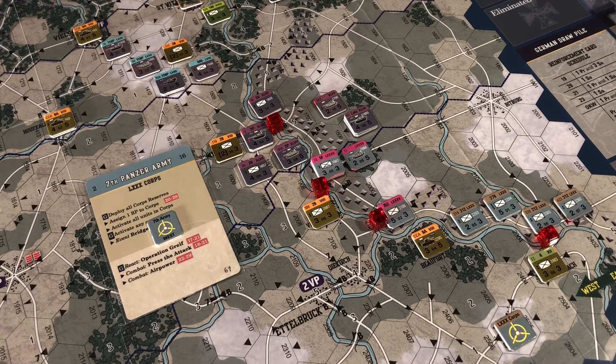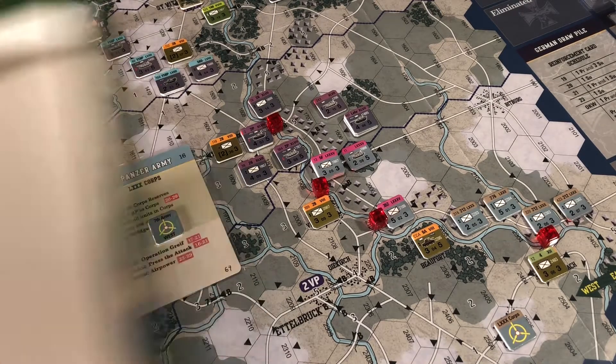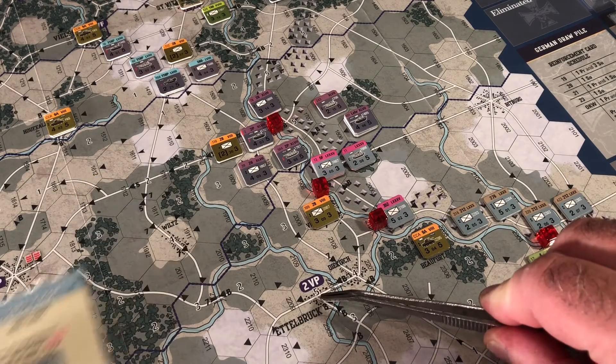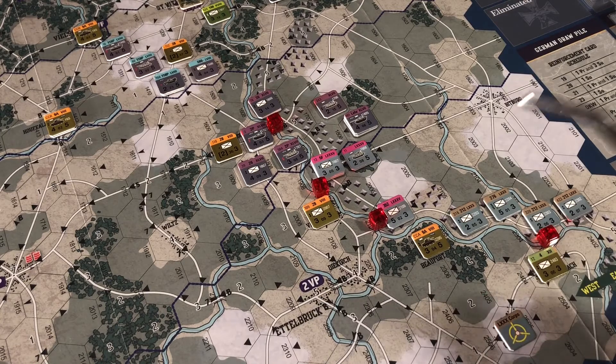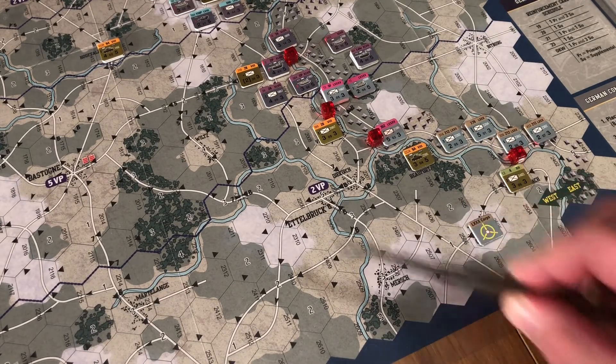We're going to roll a dice for this. We've got a 7, so that's the second one. 7th army: 1 to 6 is Ettelbruck south, 7 to 9 is Mersch west. So the 7 gives us Mersch west - that's keeping them even slightly further south.